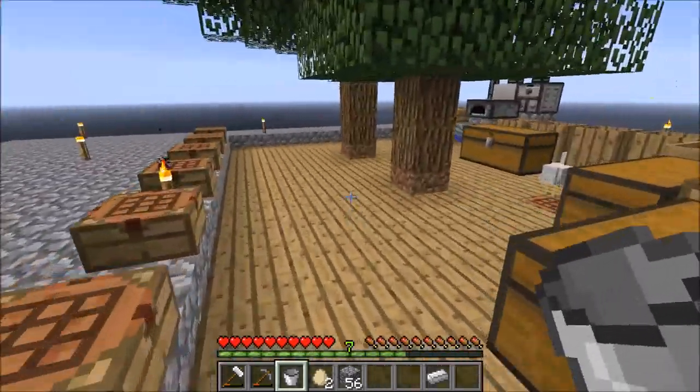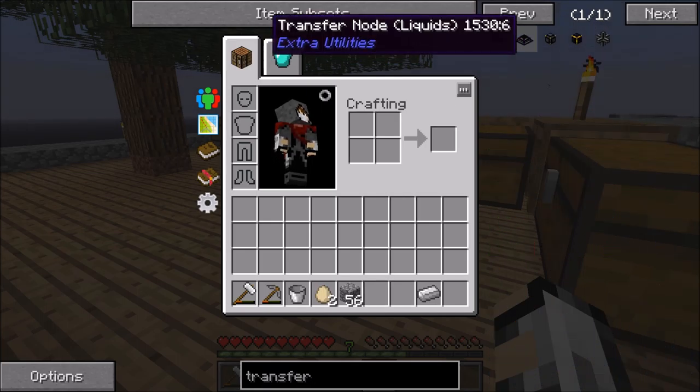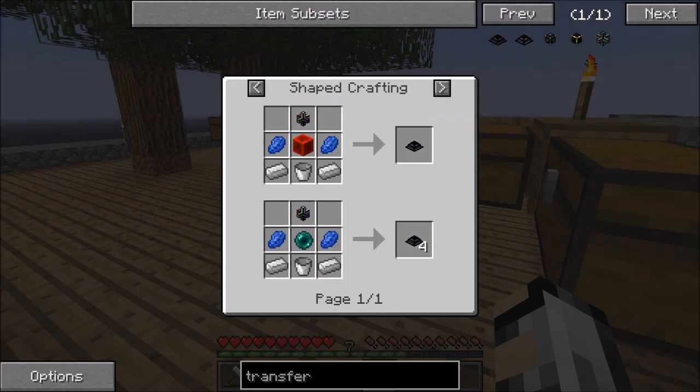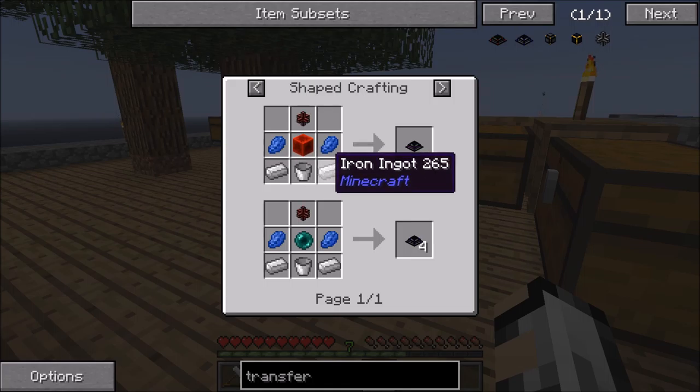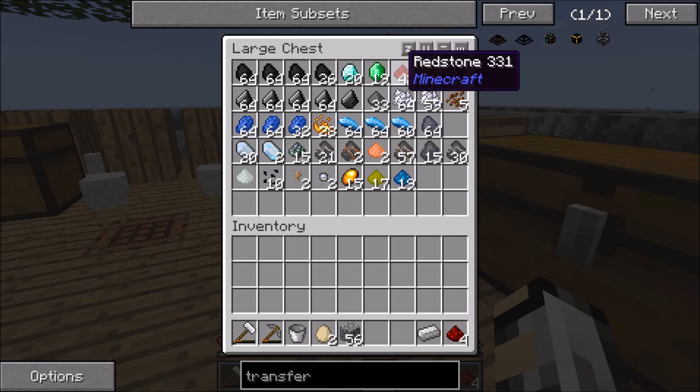Now to get the water out of there we want to look at a fluid transfer node. Simple enough — you need a bucket, iron, lapis, and some redstone. So that's nine redstone, two lapis, two iron, and a bucket.